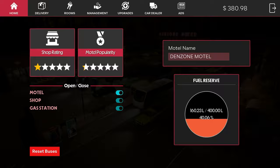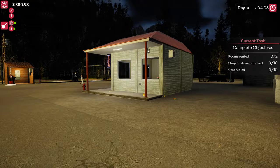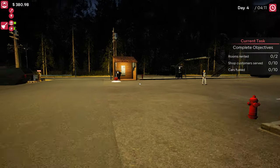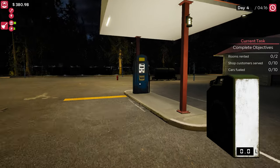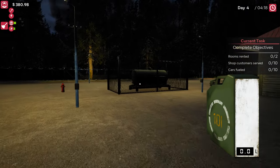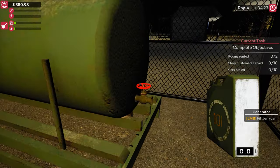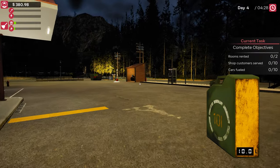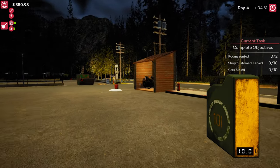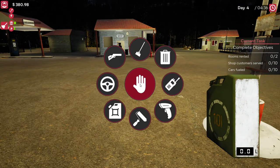Open motel — boom! Now we just need to wait for some customers and after that we're doing pretty well. Let's check the power generator — we are running low, I need to fill it up. Fill it up, fill it up — boom!